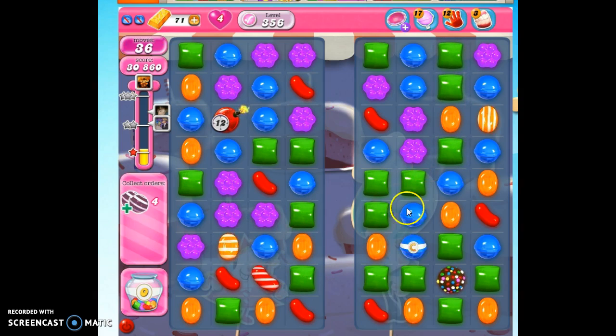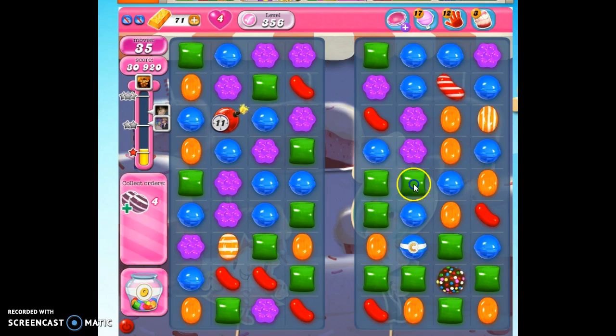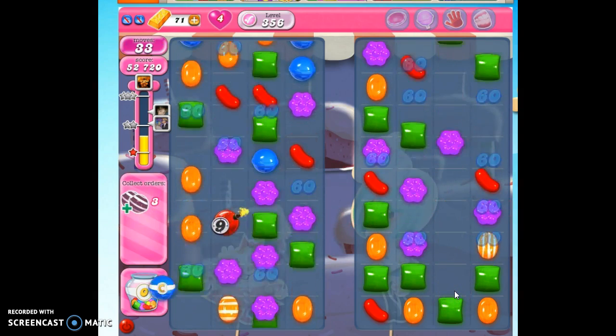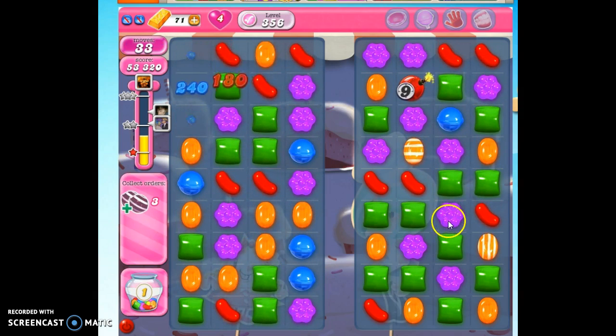I don't see an opportunity to match those up, but I do see an opportunity to do this. Now when I do this, I'm going to go ahead and slice through here. I don't worry about that — that's not one of my orders. And besides, it will detonate. It will take out a color, and whatever color it takes out, the rest of the colors on the board will be concentrated, giving me more opportunity to make more specials.